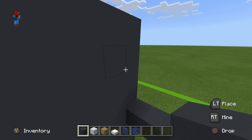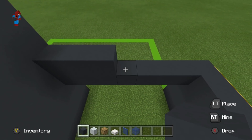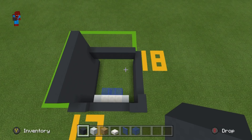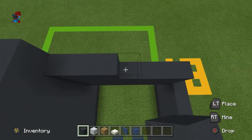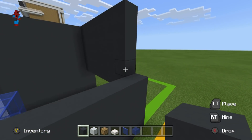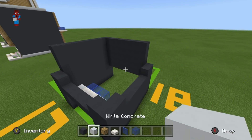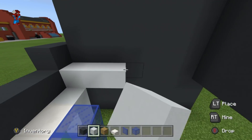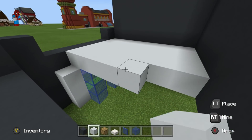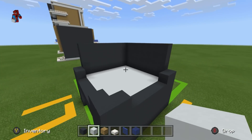Take the row of grey concrete we just extended backwards and extend it across the back of the build until you are one block from the end. Raise all of that grey concrete to be as high as the row on the left. Extend the grey concrete row to the right at the bottom and then forwards. Fill the centre in with a contrasting material — white concrete, oak wood planks, or even something colourful. Contrast is quite nice.